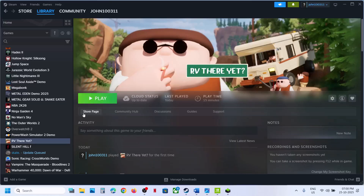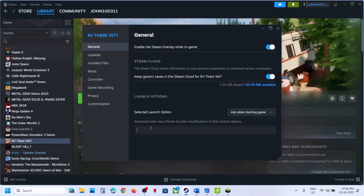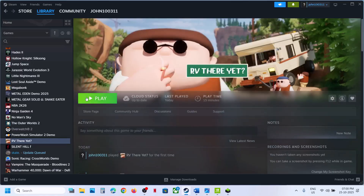The first step is to try DX11 or DX12 in the launch option. Right-click on the game and select Properties. In the launch option, type in -D3D11. Now you can close this, launch the game and then check.